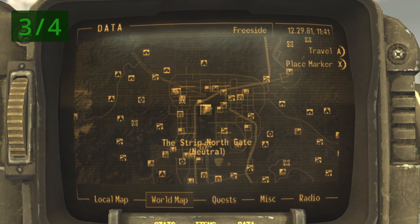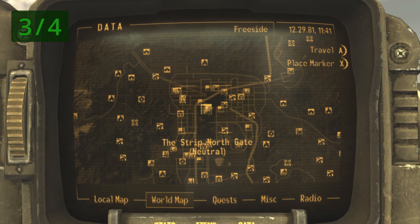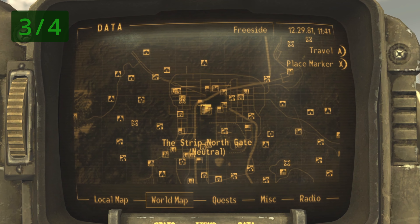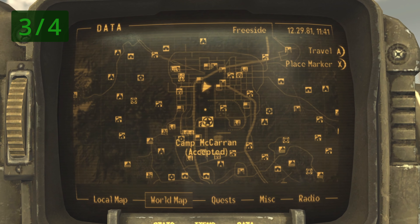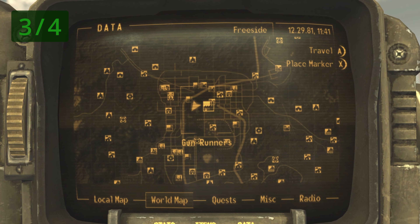The third copy is found inside the Gomorrah Casino, and to get to that casino you will need to go through the Strip North Gate. It is directly north of Camp McCarran and west of the Gunrunners.